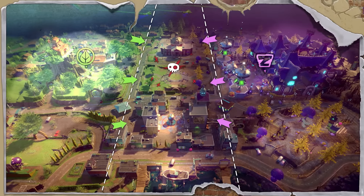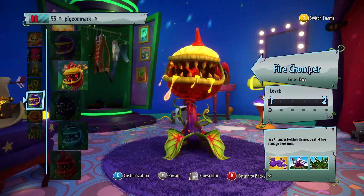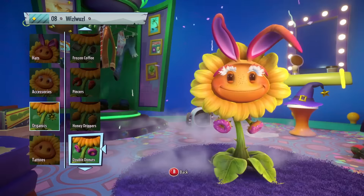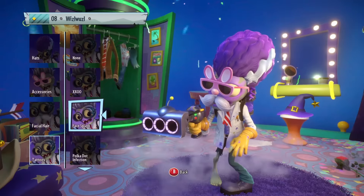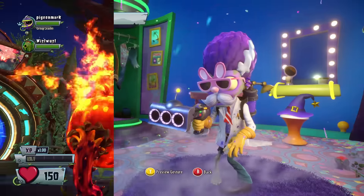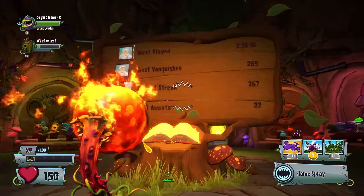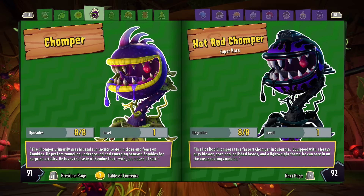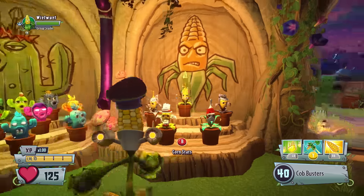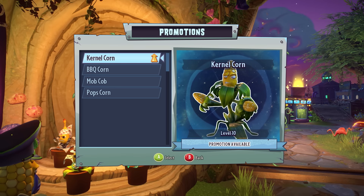In each faction's base, you'll find all your multiplayer, co-op, split-screen, and character customization needs. Right in the middle of your base, you'll find a stat room. This room displays all your character's stats and achievements. There's also a sticker book where you can get an overview of all the characters and accessories you've unlocked. Each of the classes have bobbleheads that represent the characters you have unlocked.